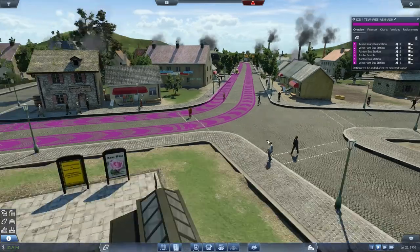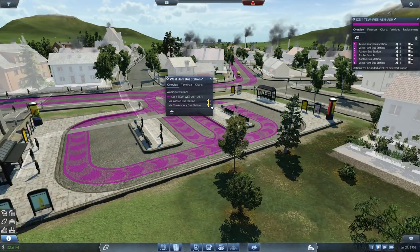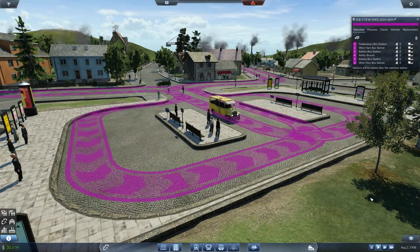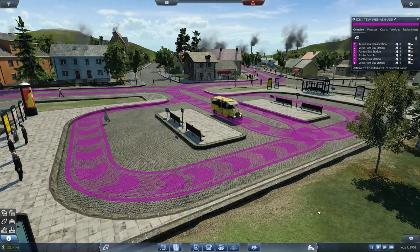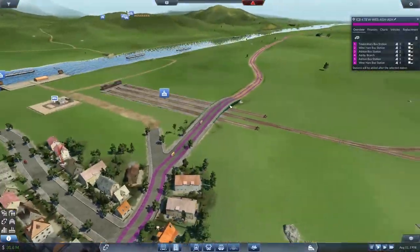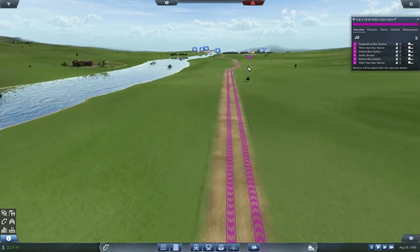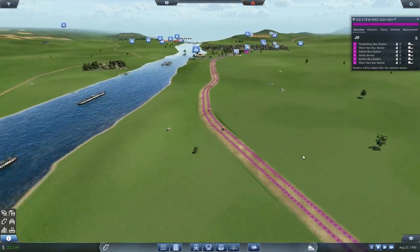Here comes a bus - probably his first stop, coming into West Ham. We've got people waiting - three waiting to go to Ashton, five waiting to go to Tewkesbury. All aboard, everybody hops on. She's like no, I'm going the other way. All right, this is awkward. There's my beautiful bridge - love that. Then we whiz along the river road. I relayed quite a lot of this trying to make it nice, fairly sensible, but also look natural.